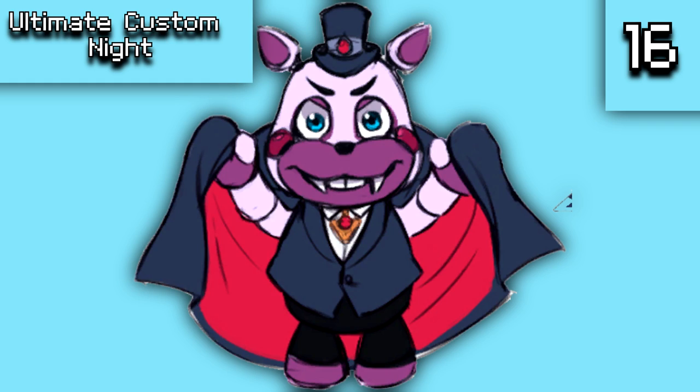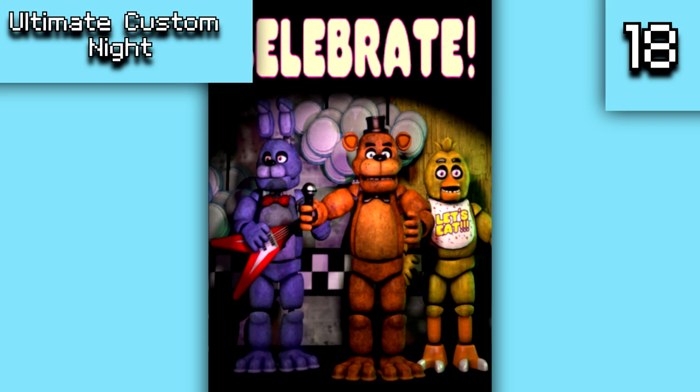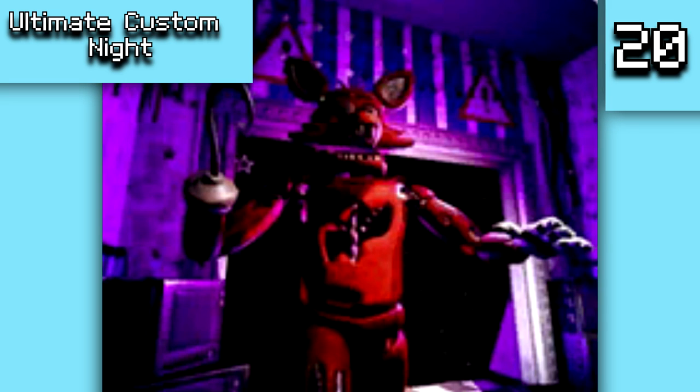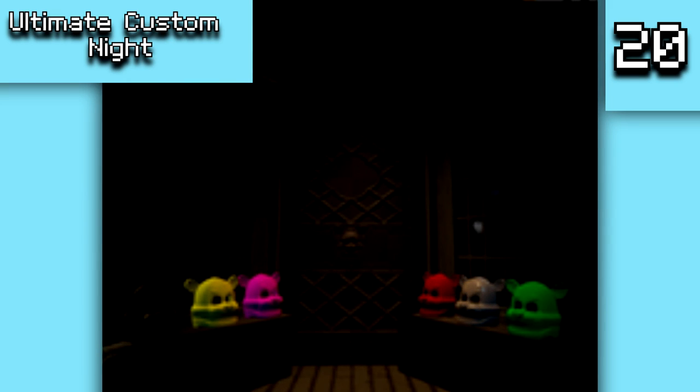There is an early Helpy image dressed as a vampire used in pictures for the Curse of Dreadbear DLC. There is an unused map location that according to game files was related to a scrapped multiplayer mode. There is also an unused 'celebrate' poster that was actually a fan-made render, likely used as a placeholder. A Bit image taken directly from Ultimate Custom Night doesn't appear in the final game. There are also unused level icons found in the Curse of Dreadbear DLC showing early layouts of various levels.